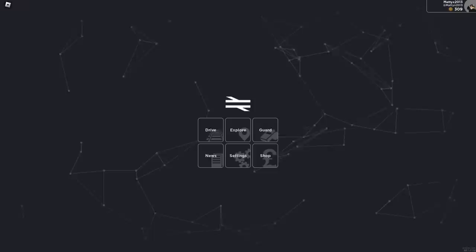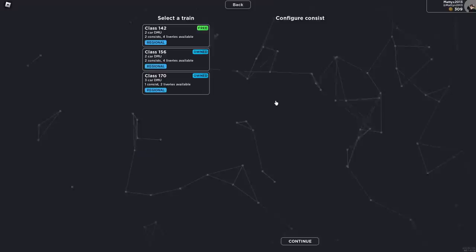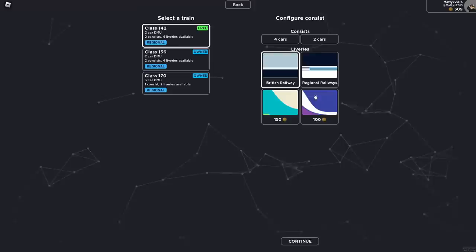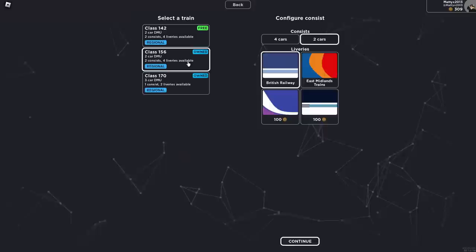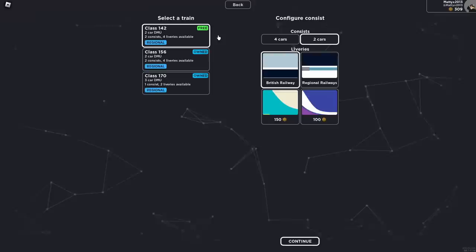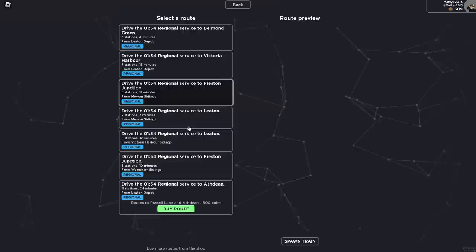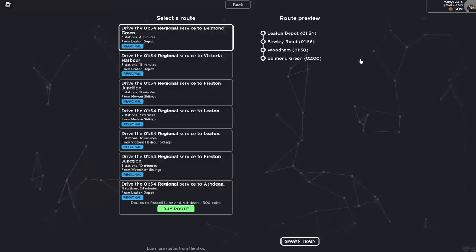Let's get to driving a train. I have all the trains because I bought them with Robux money, but by default you start with the 142 with the British Railway livery. You've got three you can buy — I bought that one — you've got the 156 and the 170, these two having to buy yourself. Let's start with the 142 Pacer, the default train, and do a two-car. Let me go continue — what route do we want to do? I believe we start with five or six routes. This route was definitely one of the free ones, so I think we should do this one first. And yes, here we are inside the 142.